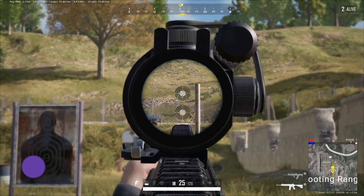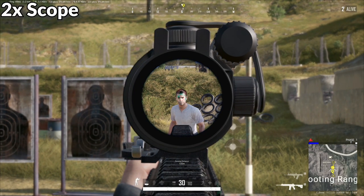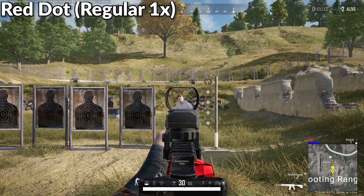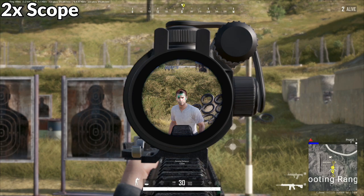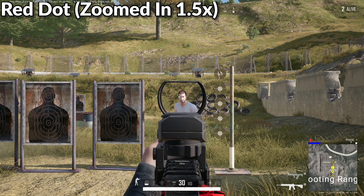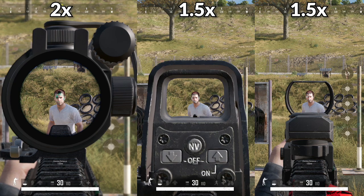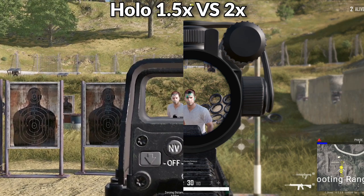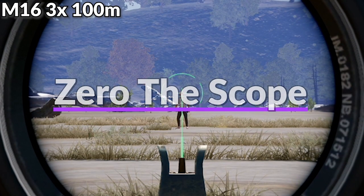When comparing smaller scopes like the red dot, canted, holographic, and even the 2x, most of it comes down to personal preference. I prefer the red dot because it takes up less screen real estate and I can see more in my peripherals. However, the default zoom of the 2x is very beneficial — as you can see in this comparison, the 2x greatly enhances your image and makes your target much larger and easier to hit, though it does take up more screen space. The red dot and holographic can be zoomed in to 1.5x while holding breath, but this only lasts a few seconds before defaulting back to 1x. Also keep in mind: the larger the zoom on your scope, the more difficult it typically is to control recoil.